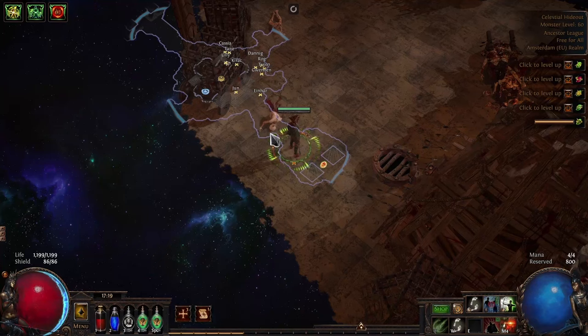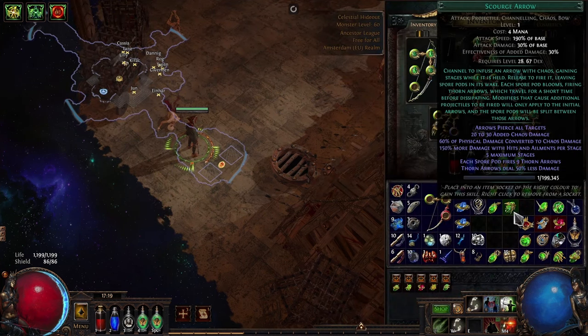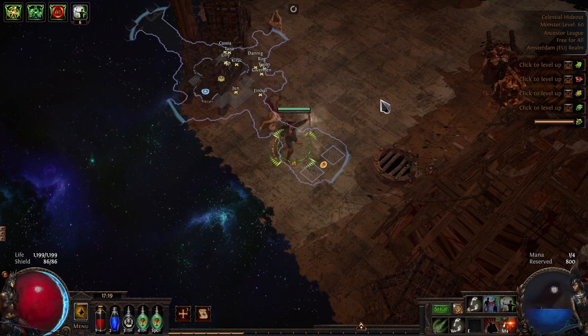Based on some claims on the internet right now, I wanted to take a look into Snipe and its mechanics. In its basic form, Snipe is a channeling skill. If you attack with it, you will channel a number of stages that you can release.